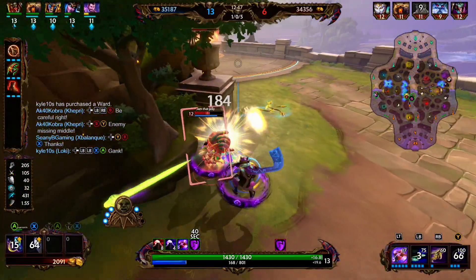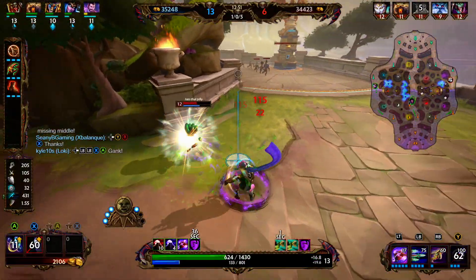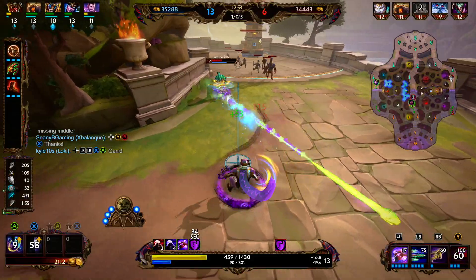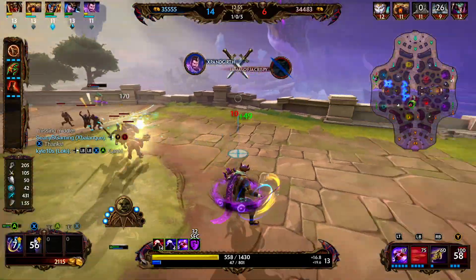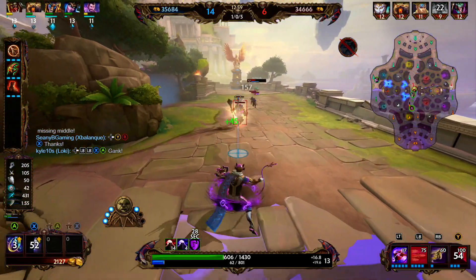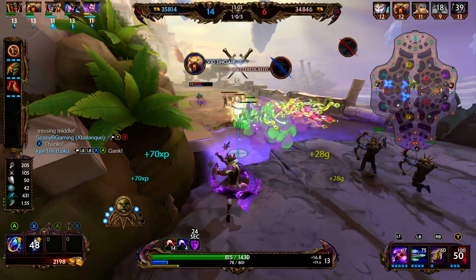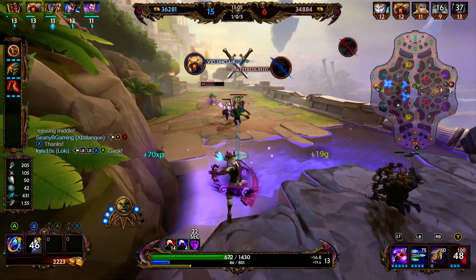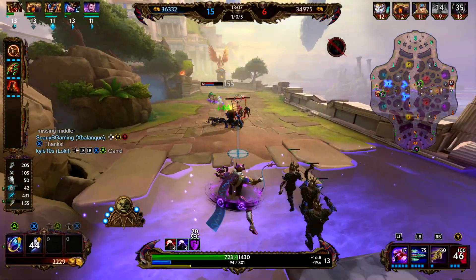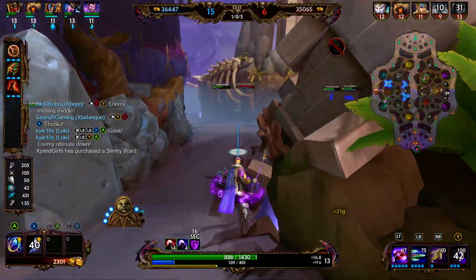We might be able to get Medusa — we activate our one but we don't have our beads so we're just going to trade with her. She dashes away and we run out of mana. Now we're just attacking with normal basics, lifestealing a decent amount, and then going ahead and backing.